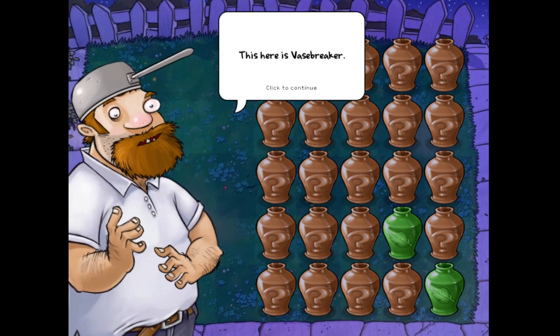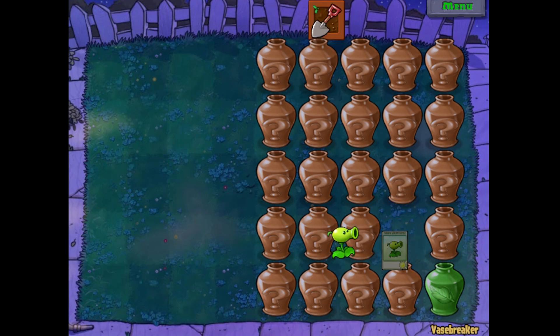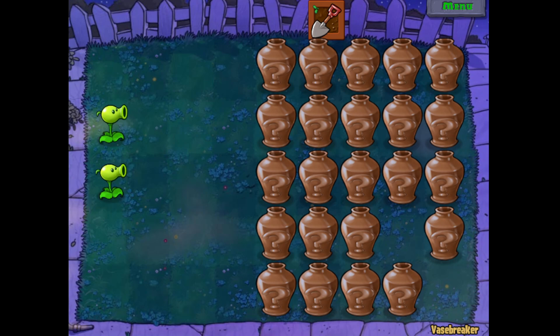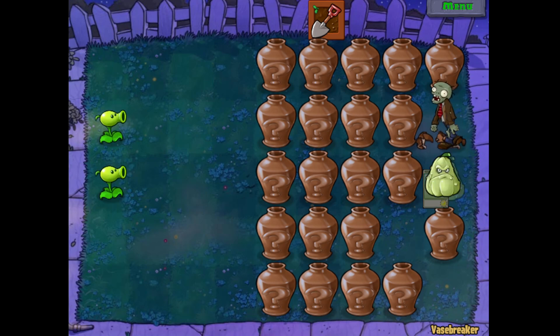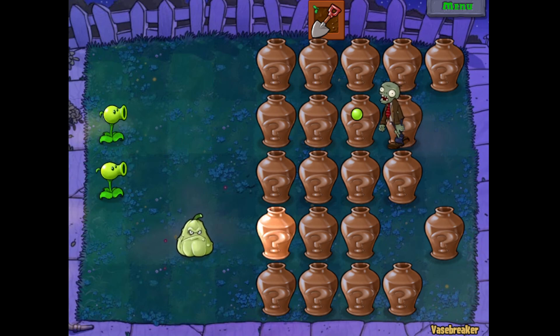We're going to start off with Vasebreaker first. Some of these levels are really difficult - good luck. And he's not kidding. There's a bit of luck involved in this one and it can also be very, very stressful, so be very careful. The best strategy is to go for the two-plant ones first, hope that you get an attacking plant, and then try to put them in a row where you've got a high chance of getting a zombie. I like to hit the ones at the back first to see what we get, and I'm going to put that there because I believe you get snow peas and pea shooters for this one.